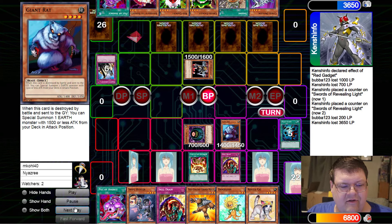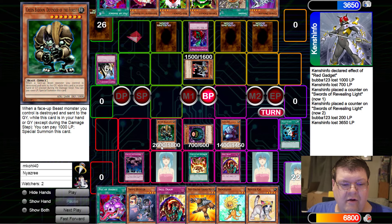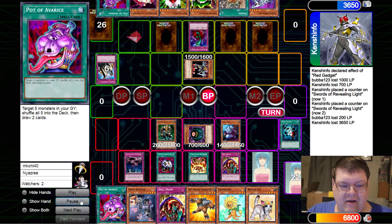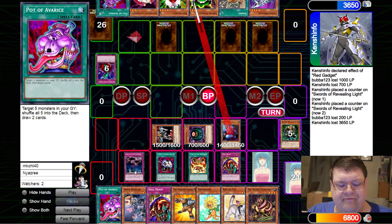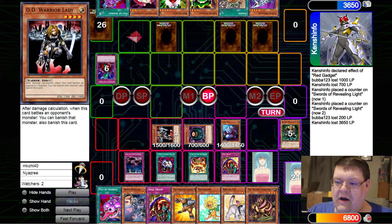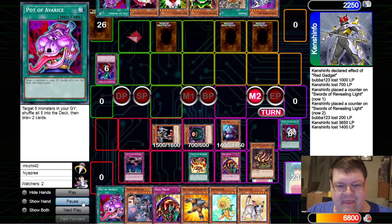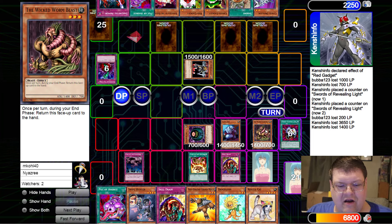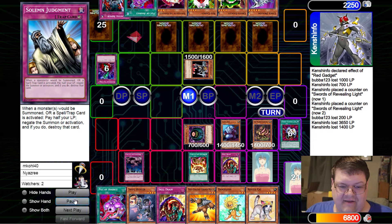We're going to switch this Giant Rat into attack mode and Call back the Baboon. They're going to chain the Bottomless, which is actually really, really good. We're going to Econ tribute that - yes, we do have the draw one on this and we got it. The chain resolves - we tribute off the Green Baboon and get this Warrior Lady over to our field. The whole point of doing this interaction was to still keep the Green Baboon. Because as long as one of the outs hits this Giant Rat, the club smacker is coming back with a vengeance with that free pay-a-thousand. We're going to go ahead and normal a Wicked Worm Beast - just get a card out of our hand. We'll go ahead and set and set.